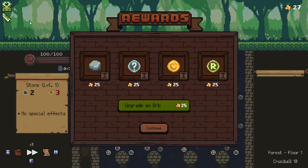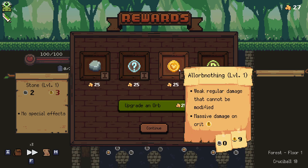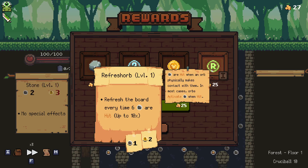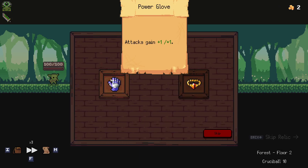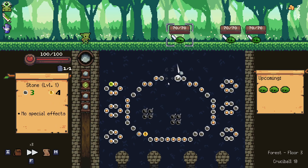A refresh orb does not go well with our Refilibuster — yes, it constantly refreshes, but we want that big heavy damage output, not that. Every time it refreshes up to 10 times every six hits, so that's six damage. I don't know if six damage is really worth it. Let's just try it and see what happens. I don't usually buy an orb right before a shop, but we did this time because we're grabbing the Power Glove for sure. Why should we not grab the Power Glove? Power Glove's all around delicioso.